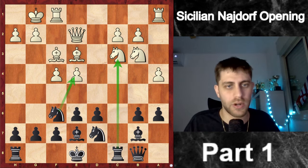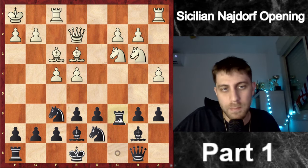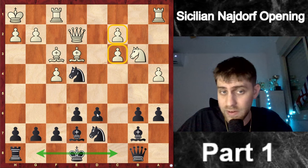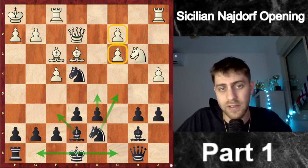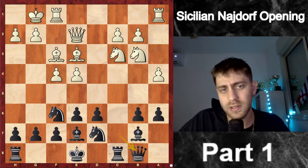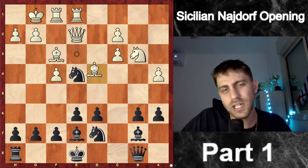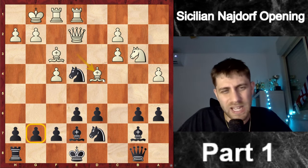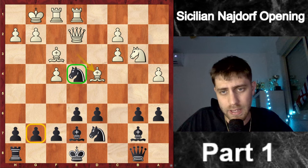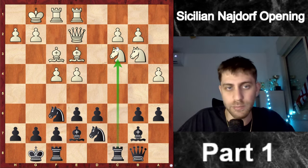Sacrificing the exchange for the knight on c3 is very common in the Sicilian Najdorf. For example, after Kh1, Rxc3, bxc3, Nxe4 — then castling, rook to c8, the doubled pawns are weak, and I have a very strong center with Bf6, d5, Ndc5 — doing very well. So Rxc3 makes sense in the Najdorf. But he played Rae1, and now after Rxc3, bxc3, Nxc4 — I think Bd4 is a problem since the g7 pawn and e4 knight are both under attack, so the exchange sacrifice isn't so good anymore.